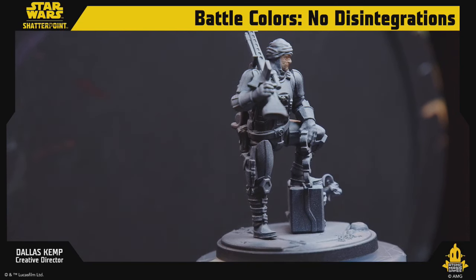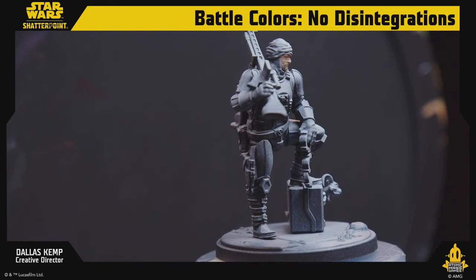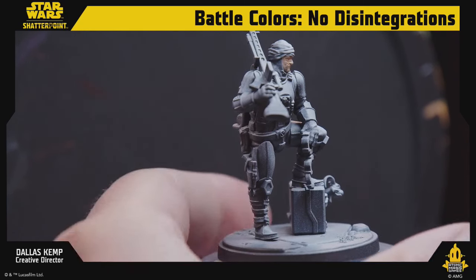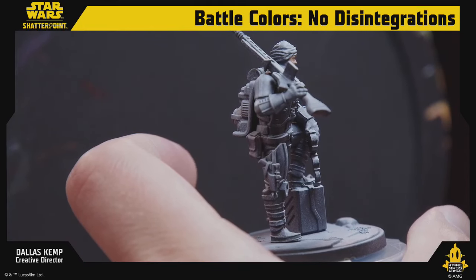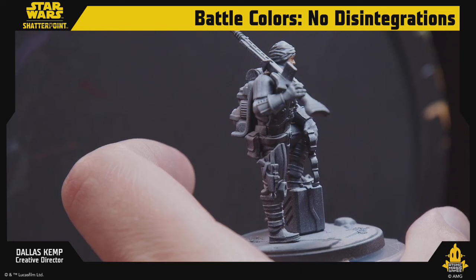Those weird gear things he's holding are manacles — not to be confused with monocles — they're little handcuff manacles. Right. Now I want to mix up a light khaki color here real quick.